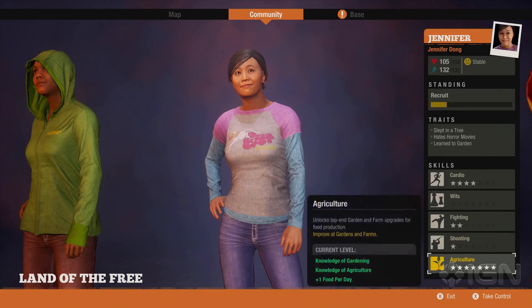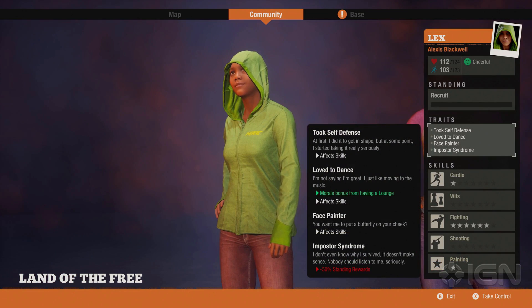Agriculture unlocks top-end garden and farm upgrades for food production. If you get characters with certain specialized traits, you'll be able to unlock more base customization options and use different things in your base that you wouldn't normally have access to from the start.